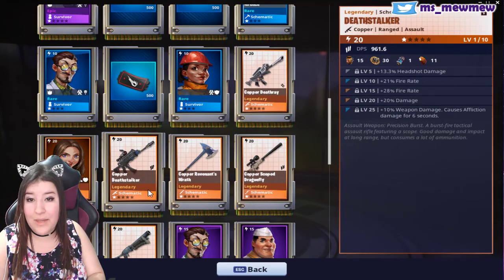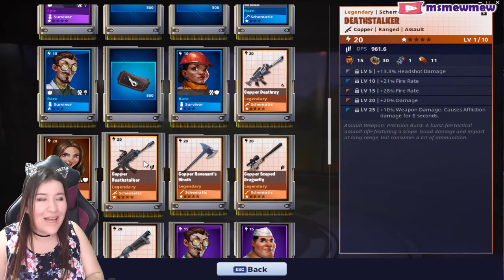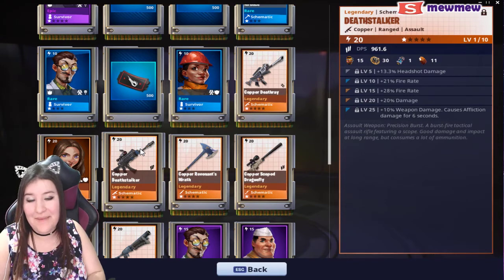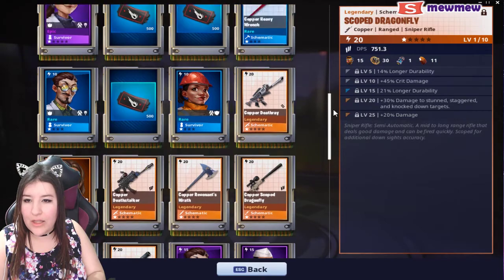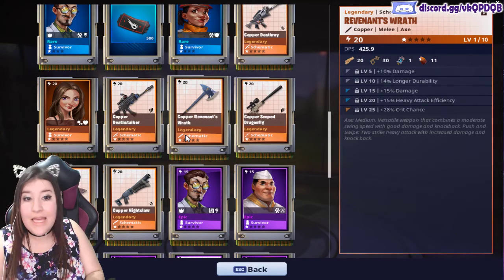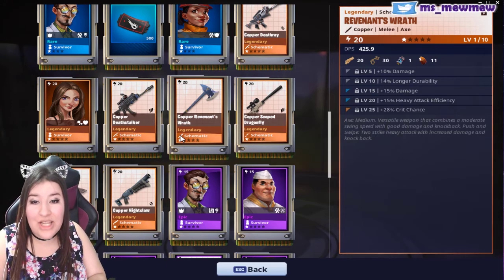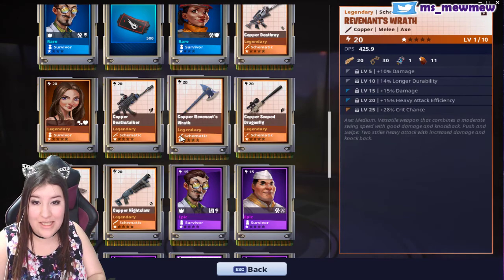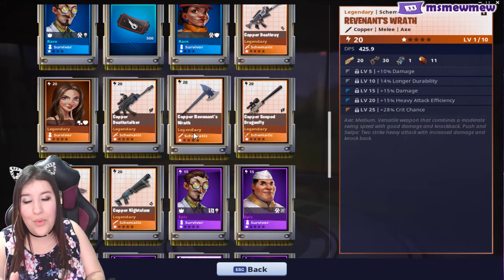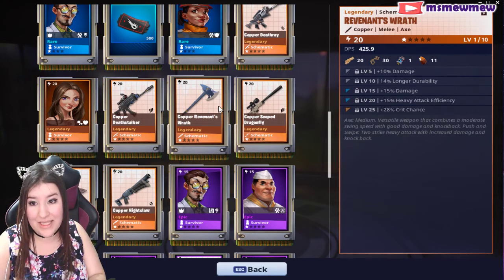Copper death stalker: headshot damage, fire rate, fire rate damage, and weapon damage that causes affliction. So it causes affliction — that's good. I wish — I know, beggars can't be choosers — but because it does have weapon damage that causes affliction, it would be nice if it had an element on it. Copper Reverberant Wrath: this is the second one that we got — that's my fault, it'll go in the collection book. Damage, longer durability, damage, heavy attack efficiency, and crit chance. At least there's more possibility of getting a crit hit on this. Heavy attack efficiency — I'm not really sure I understand how that affects it. This is actually the first time I've seen it, I think. Swapping that durability for something else would be great, but maybe soon.